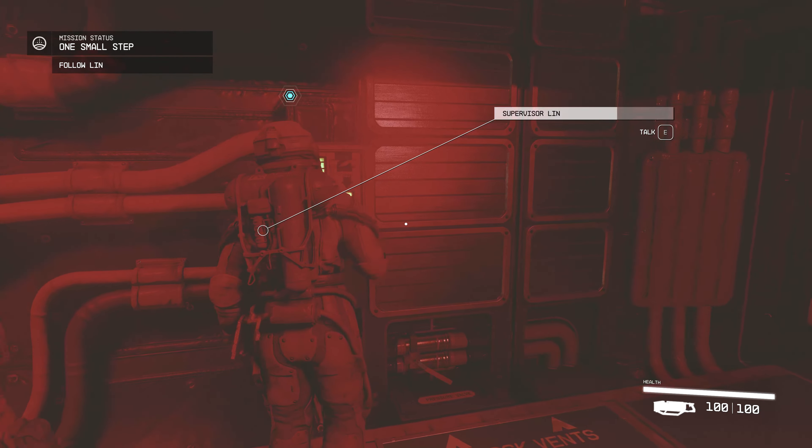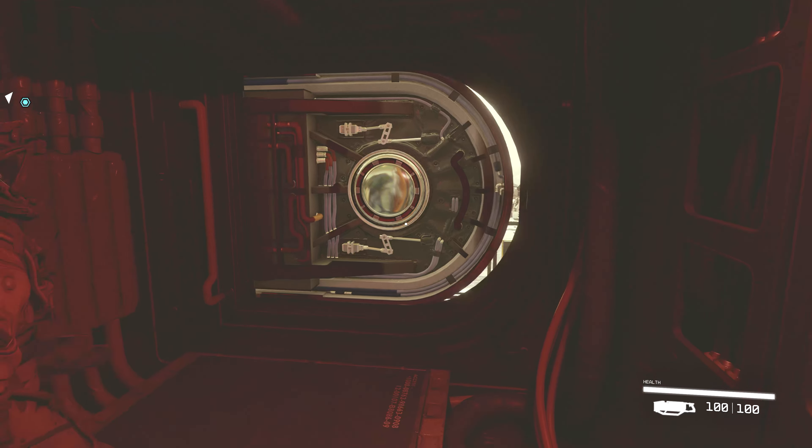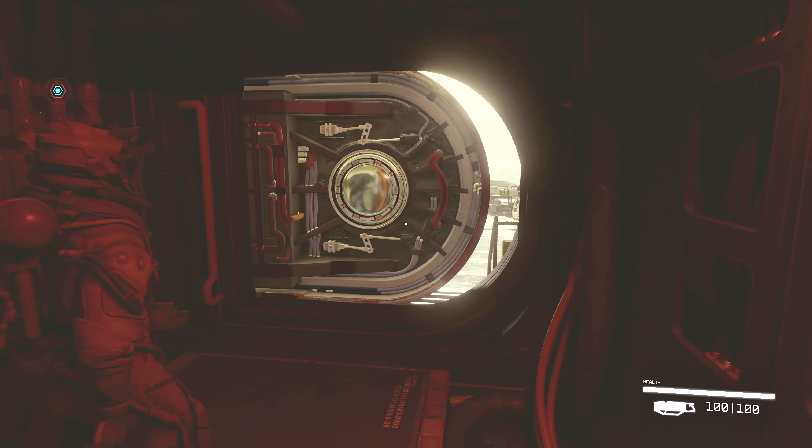The Starfield Creation Kit has finally been released, and we are at last at the point where we can bring Fallout and Skyrim level mods into Starfield's open world. I'm Dr. Nada, and today I will provide you with what you need to start making amazing stuff and unlock Starfield's potential — specifically, an automatic rocket launcher.